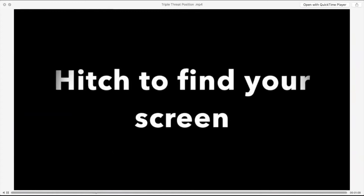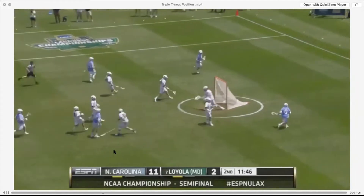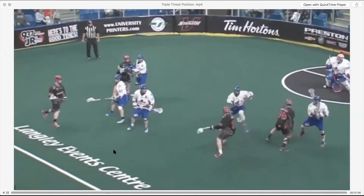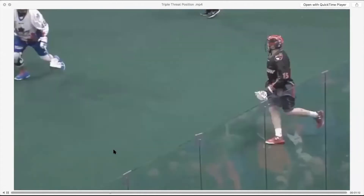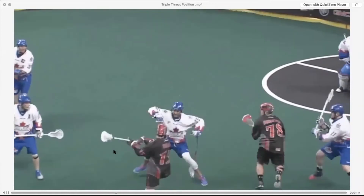The best players use hitch fakes to find their screen. Watch here — a subtle little pump allows the attackman to find the screen. Whether your defender is trying to get out of the way of your shot or trying to get in the way of your shot, a hitch will help you find your screen and find your balance.